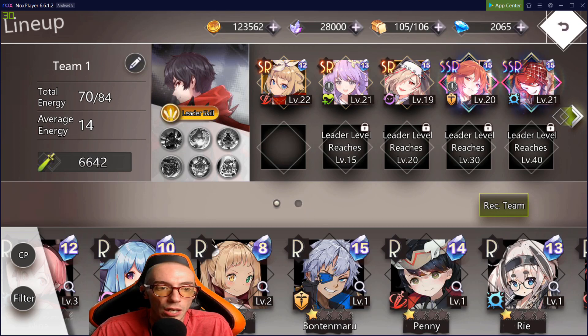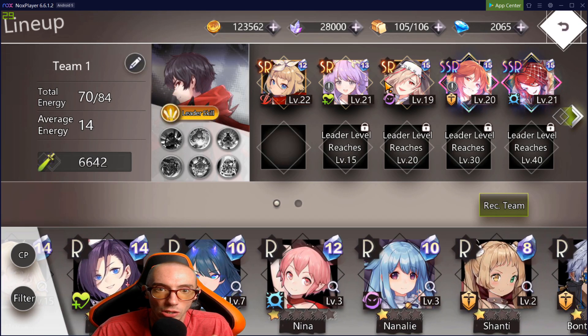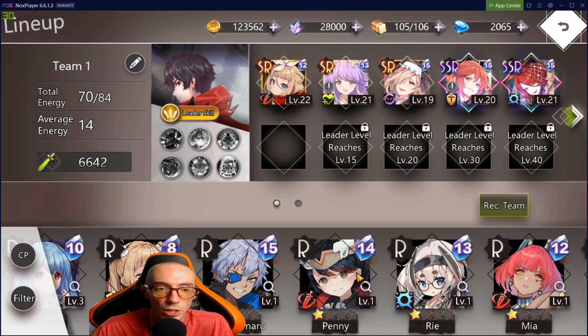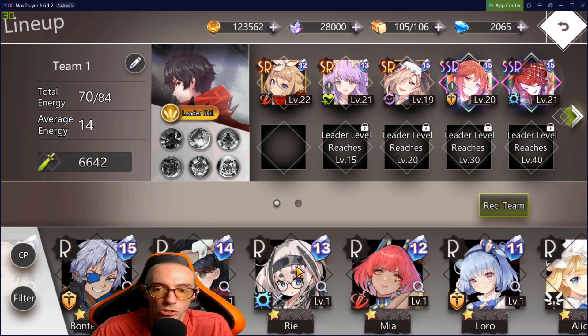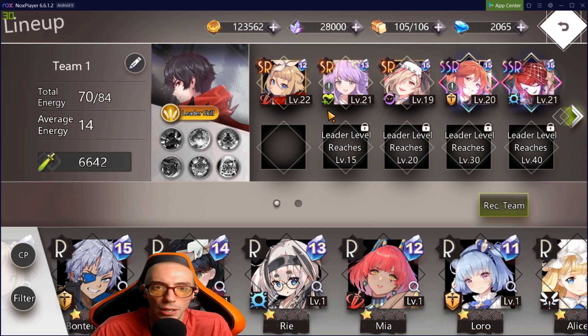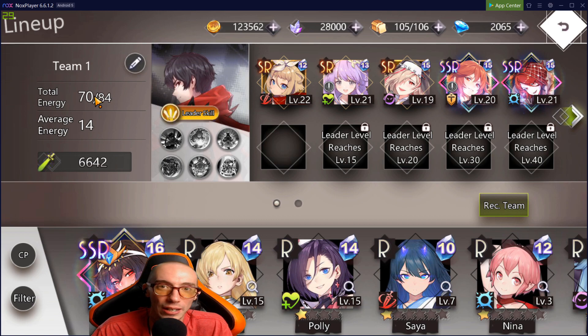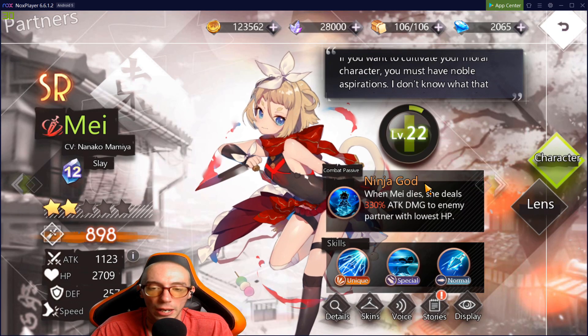Keep that in mind — just because you have a bunch of SSRs or SRs, you can't just throw them all in. You have to be mindful of total energy. Some of the R characters are pretty decent too. As your account level increases, your total energy goes up and you'll be able to bring in more characters with higher energy costs.